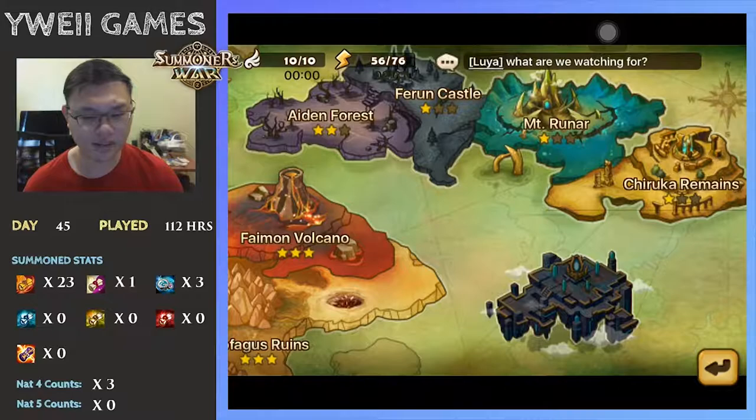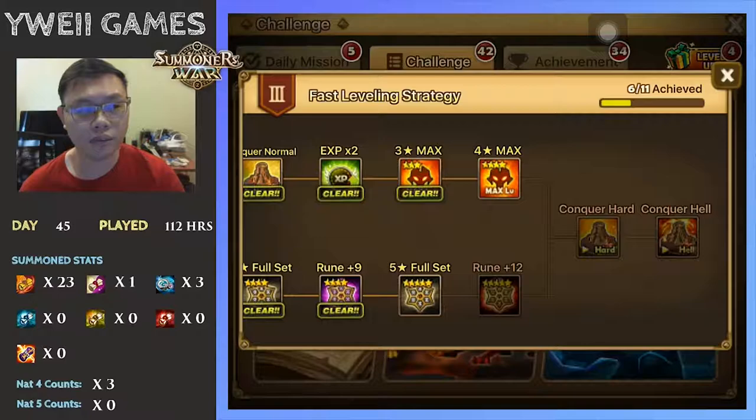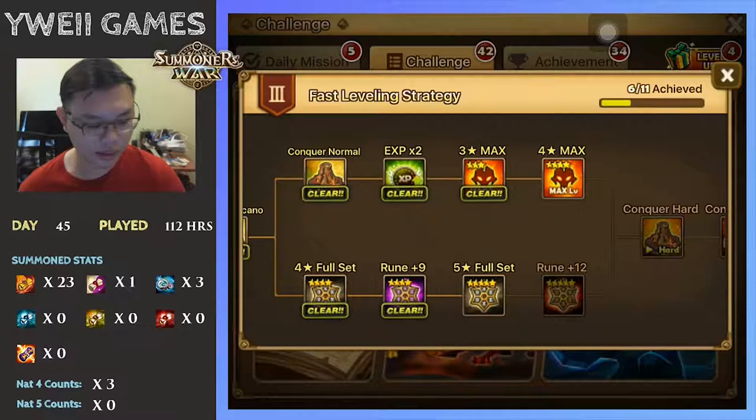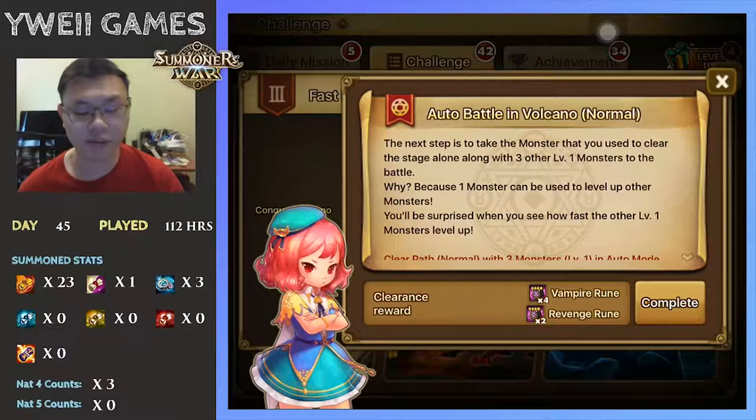From there you will be able to get the Vampire set from the challenge. Those that you need to complete all the way from Alien Forest to Chiruco Remains — just take your time, it will not be that important. The main thing is to get your fast leveling strategy going: you get the Vampire Runes and the Revenge Runes, which you can equip to Lapis.